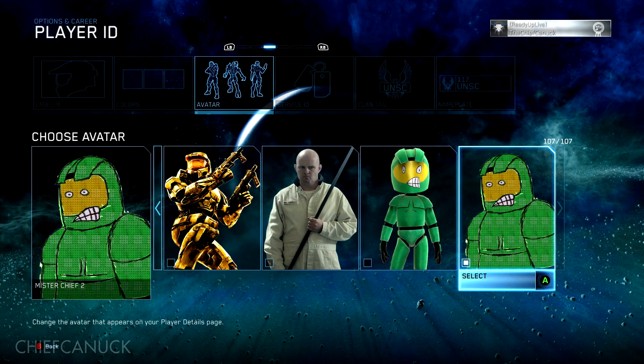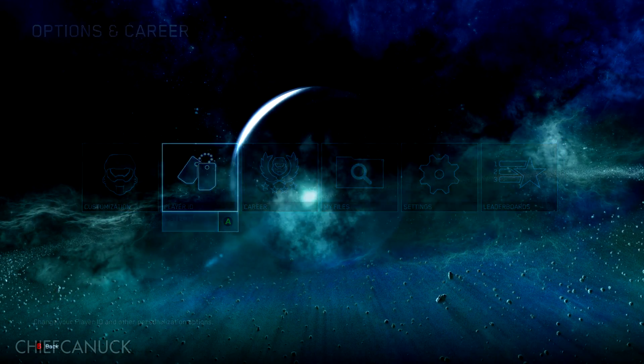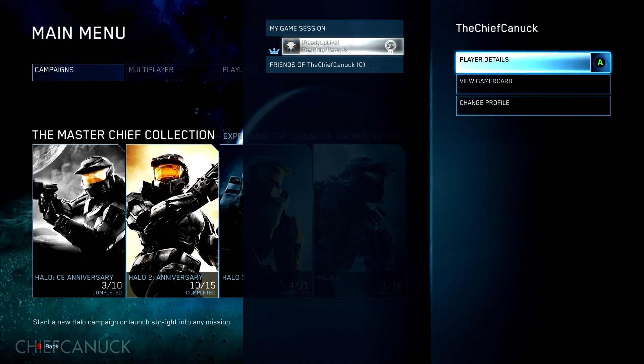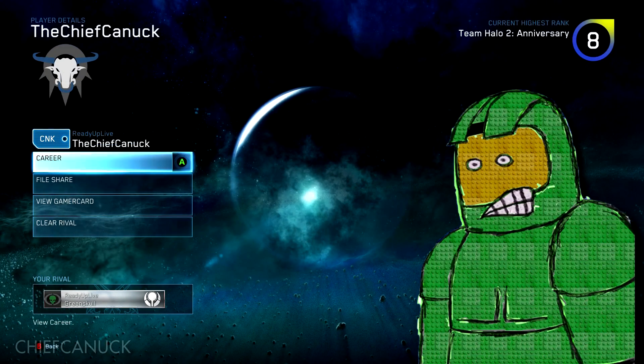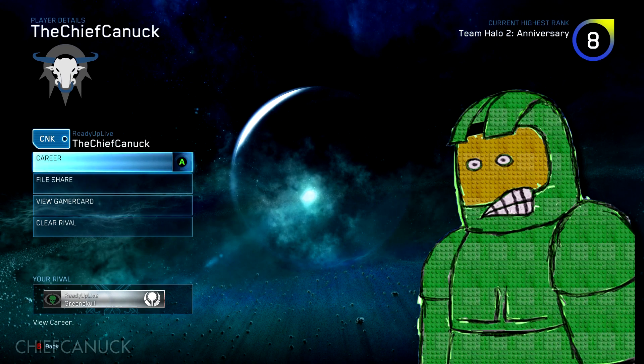But I'm going to be rocking this. I'll show you guys what these look like respectively if you go to inspect someone's player details — by going to the roster, clicking on their gamertag, and clicking on player details. There you can see a bigger picture of the avatar items, and I'll show you guys all of them respectively.